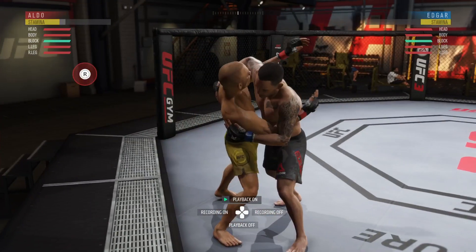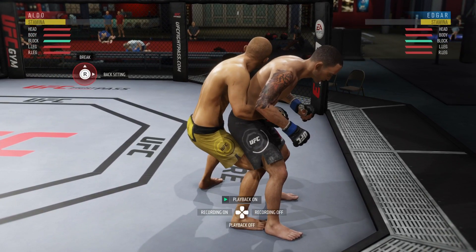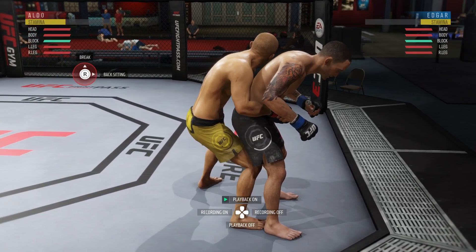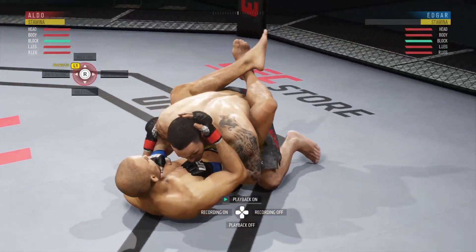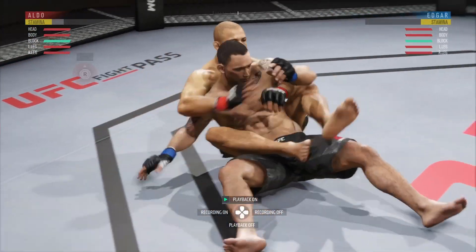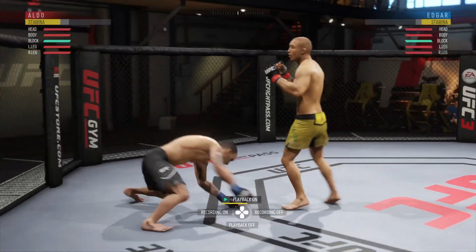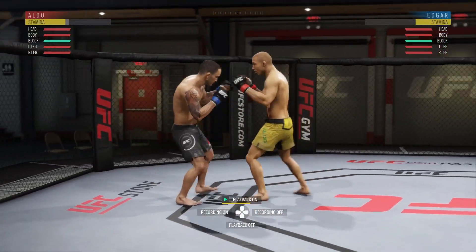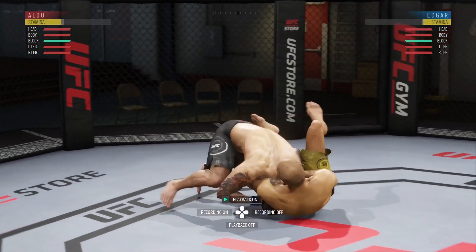I can get more in-depth on each different takedown from those set positions, but that's really something you can figure out by using common sense — like, 'this is this transition, I will deny it by going R2 and down and I will be safe.' The next clinch video — the third one — will be denying submissions from the clinch that everybody seems to struggle with. I'll get to that video shortly. It's Romero 17. I am out of here.